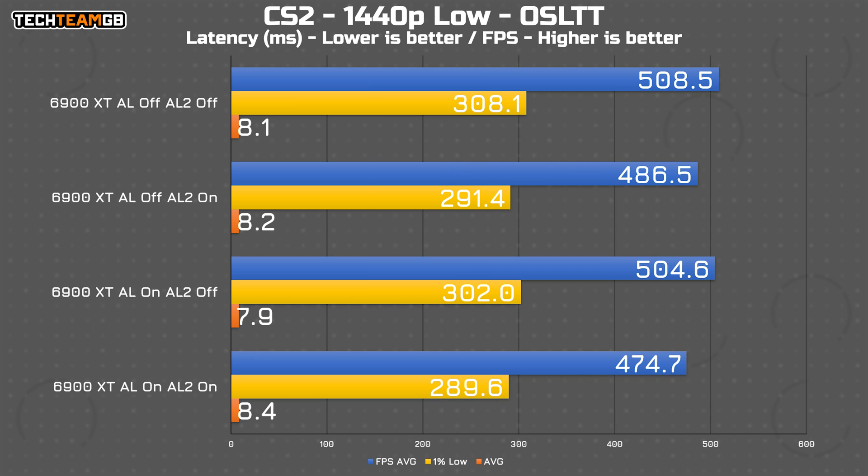Throwing in the FPS data too, you can see that with both features disabled, we actually get more performance than any other result. And inversely, with both features on, we get less performance. We're only talking about 475 FPS versus 509 FPS, so not exactly what you'd call an appreciable difference, but it's interesting to see nonetheless. That difference in latency might well just come from the FPS difference, with the slight exception of the double-off results showing that specifically the in-driver version is doing at least a tiny bit of magic in the background — but realistically, it isn't doing that much.